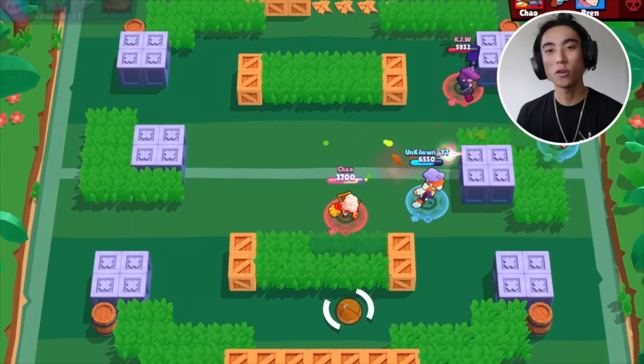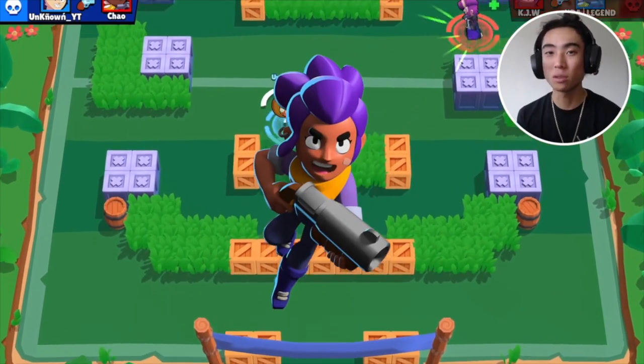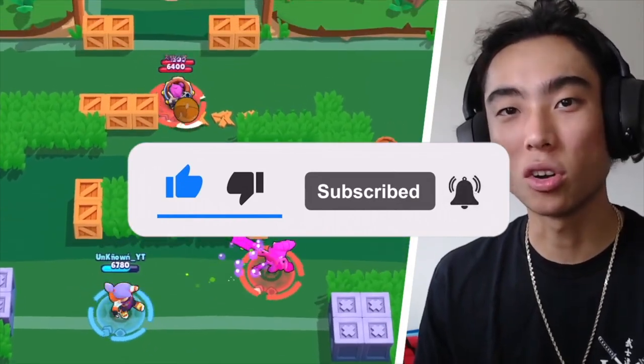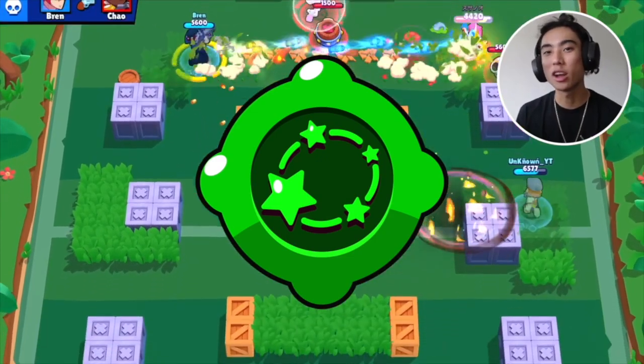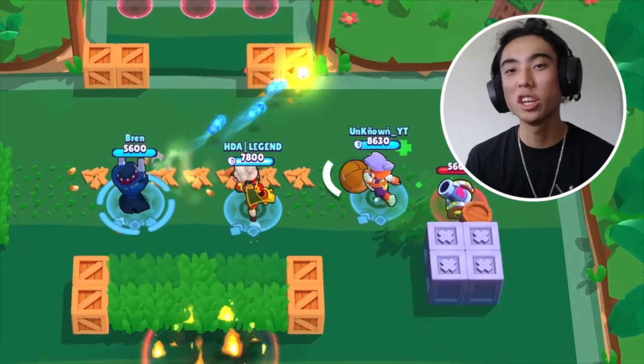Fang's super has quite a bit of versatility — you can even use it in Gem Grab to swoop up the gems and then run away. Or say you use Fang's super to go on top of a Shelly who has their super. Hopefully you can kill somebody nearby or bounce onto a lower HP brawler to charge your super, and then maybe you can run away before Shelly absolutely destroys you. When you guys are using Fang's super, you want to try to use it when people are all clumped up together. This will make your roundhouse kick gadget a lot more valuable if you can stun multiple people, making it more chaotic and hopefully letting you chain your supers pretty quick.